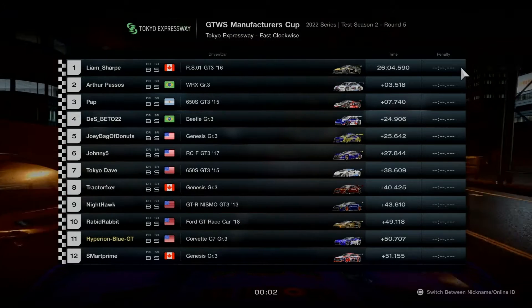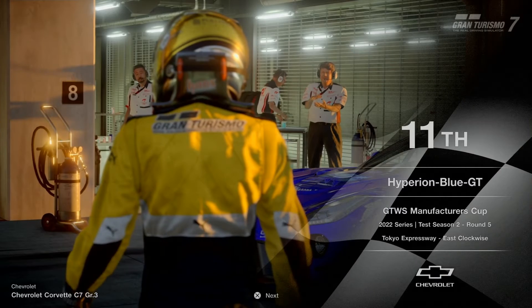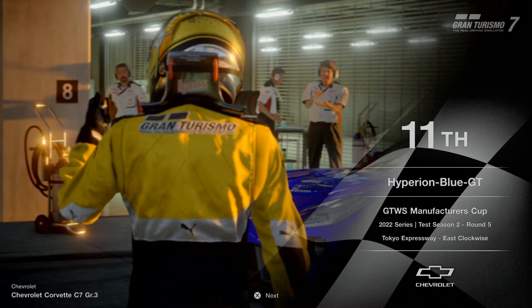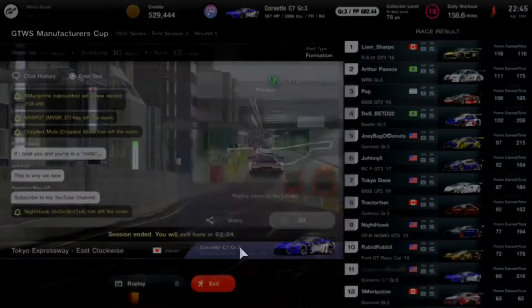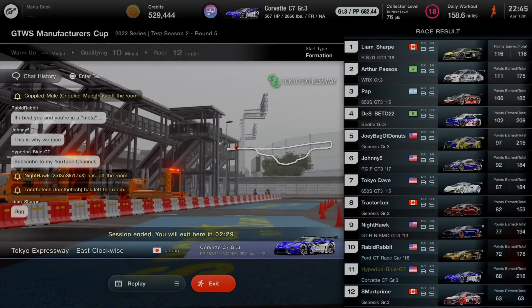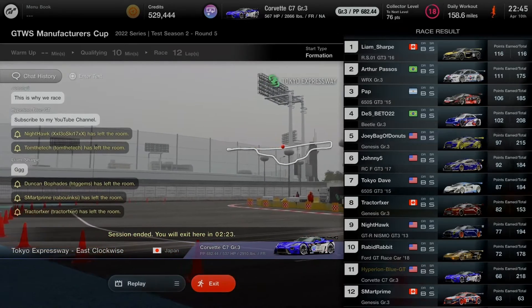The Renault Sport RS01 GT3 2016 takes the win at the podium. Many drivers with different manufacturer brands end up in different positions — all making efforts to move forward to the next round. No clean race at the moment, and the daily workout is complete with a roulette ticket reward. Congratulations to the top 3 drivers for the rain challenge on Tokyo Expressway East Clockwise.